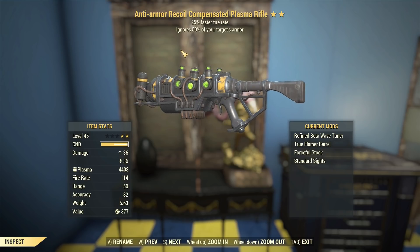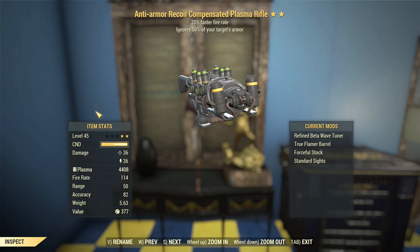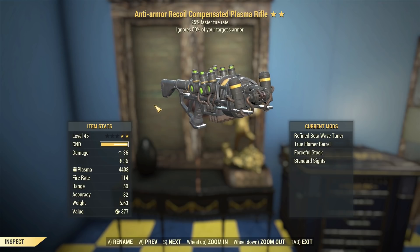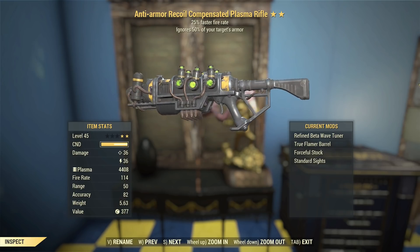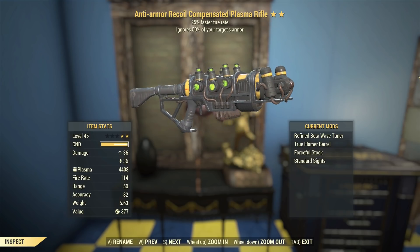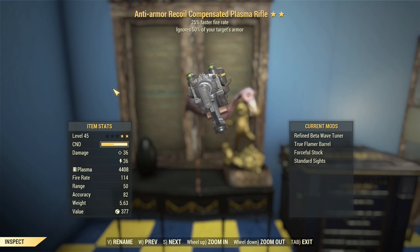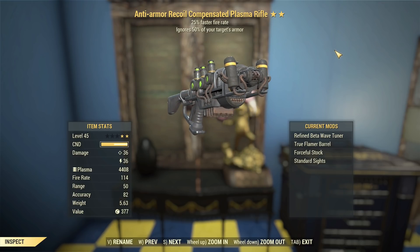Secondly, the fire rate on this thing — being on a Plasma Thrower Barrel — is going to make this fire rate so much faster than it would normally be, and that's going to push the DPS up to another level. It might even be illegal DPS, so we'll try to find that out. If it's illegal, we'll have to post cop emojis so the Bethesda Fun Police don't come and arrest me for having fun in their games by doing damage.